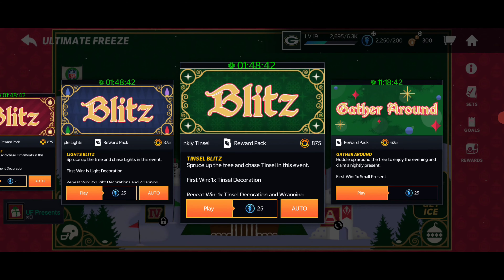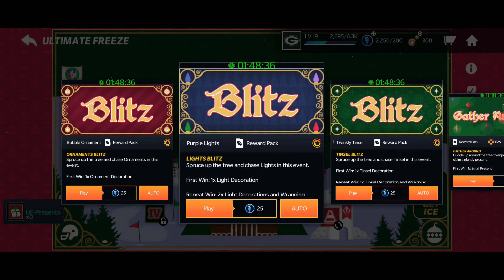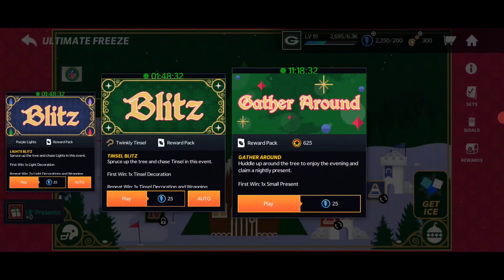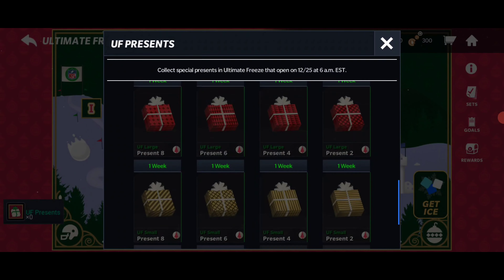There's the tinsel, the ornament, and the purple light — they're all in order. I think the last one gives you random stuff. Yeah, this one awards you a present on the first win, so that's pretty nice if you guys want a free present right there.